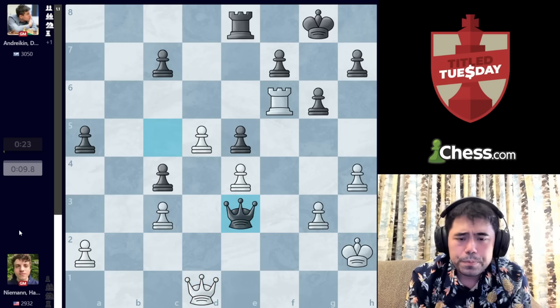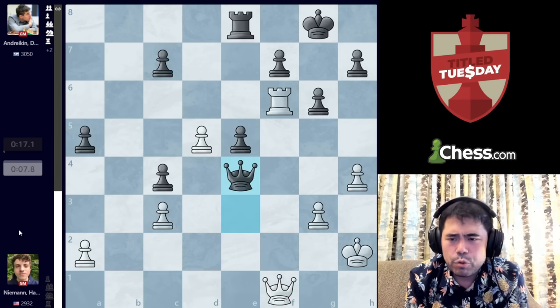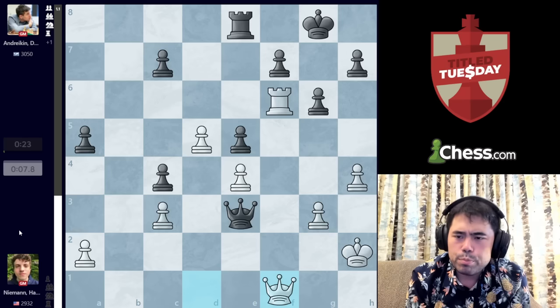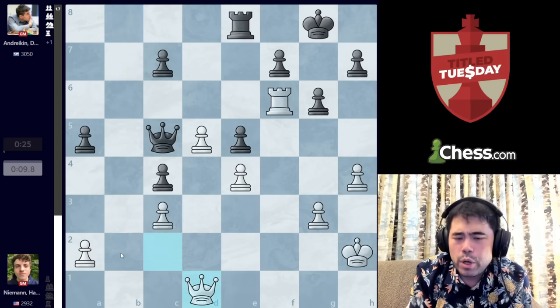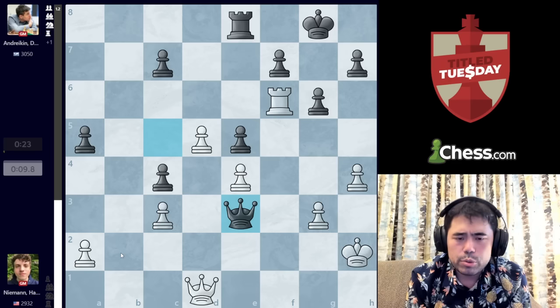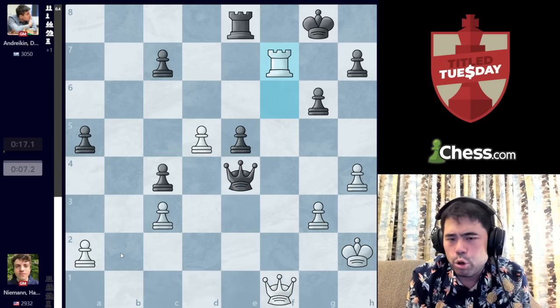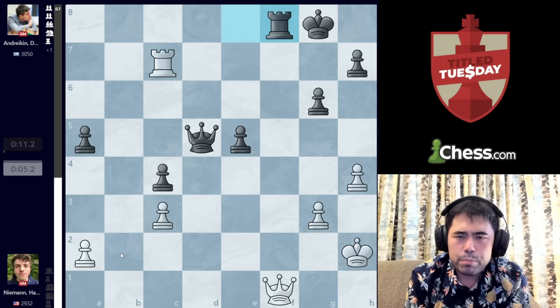So we get Queen takes D1, and Andrejkin plays Queen E3. We get Queen to F1, Queen takes E4. These moves are not the absolute best — the computer actually wants Rook to B8, activating the Rook to B2. But low on time, both players are moving quickly and we get some inaccuracies. So we get Queen E3, Queen F1, Queen E4, Rook F7, Queen takes D5, Rook C7, Rook F8 played by Andrejkin.